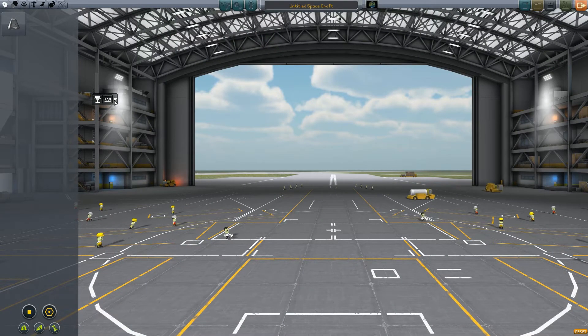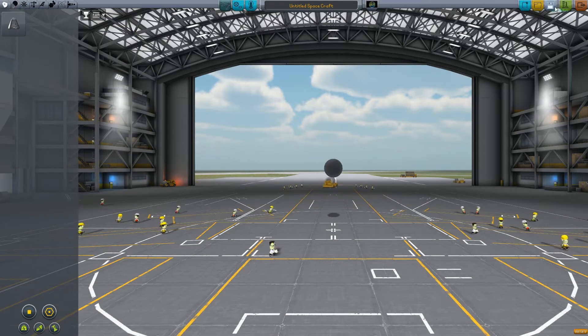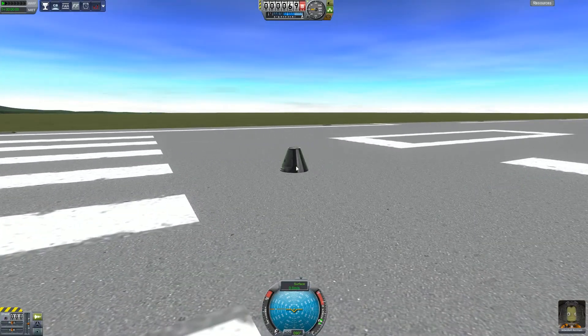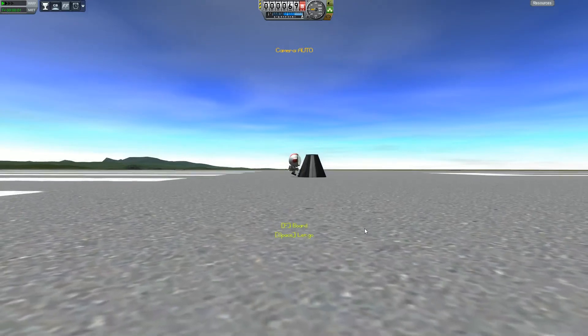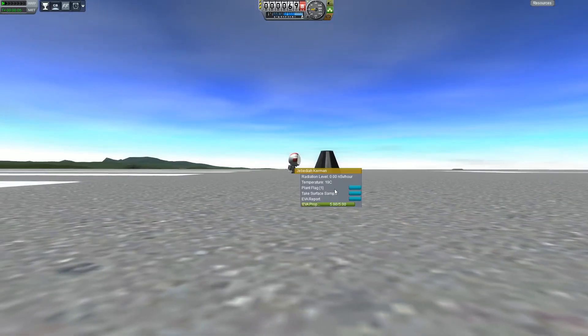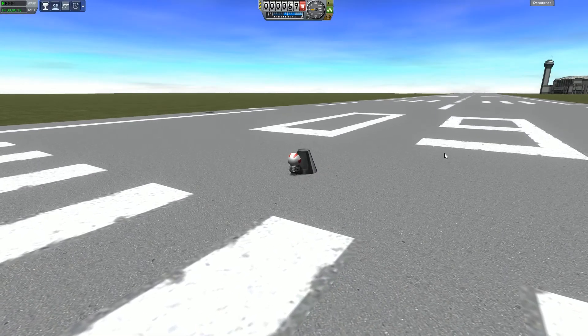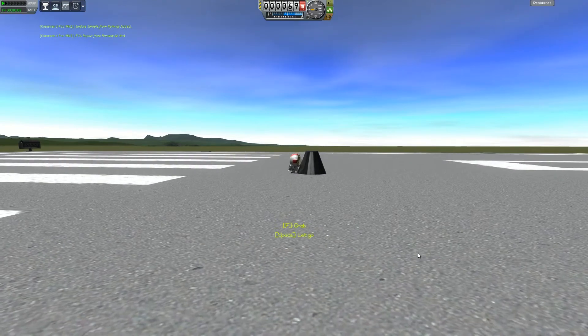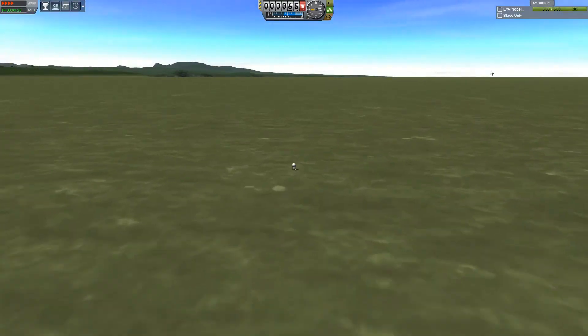Our second mission is going to be not too different. The only difference is that we are going to make it from the space plane hangar. Take the capsule, orient it the right way, and do the usual EVA reports, crew reports, and so on. Let's take the surface sample and EVA report, store them in the capsule, but we are not going to recover just yet. Let's head to the water, and the little guy will happily lug it all the way into a different biome.